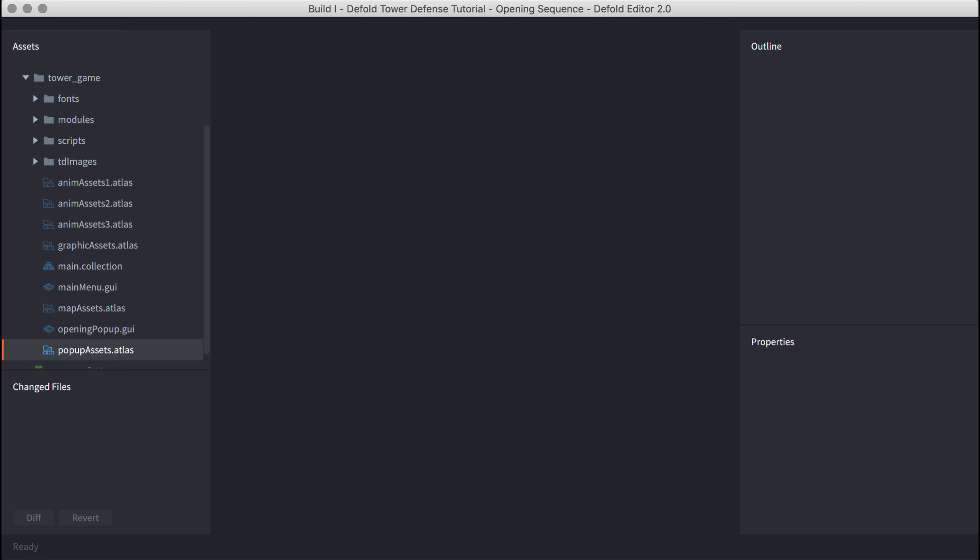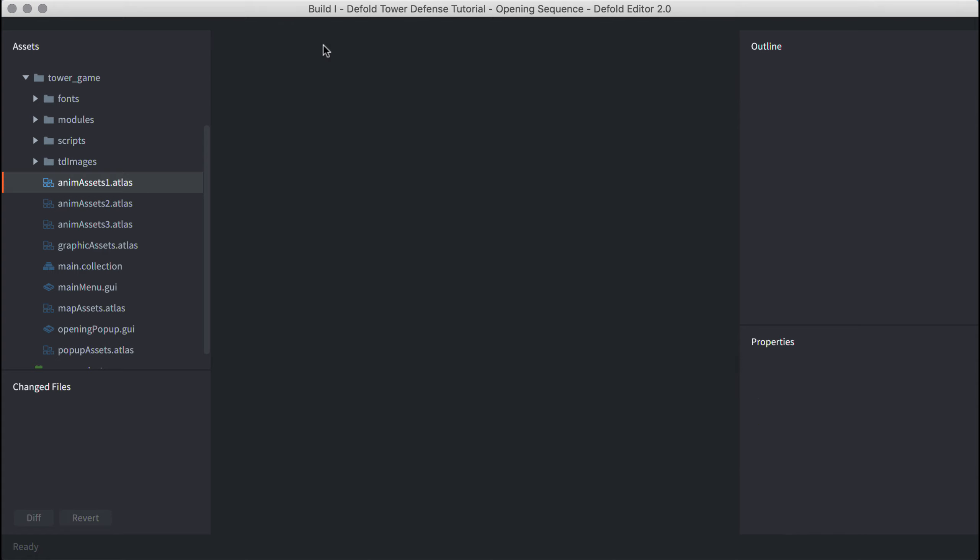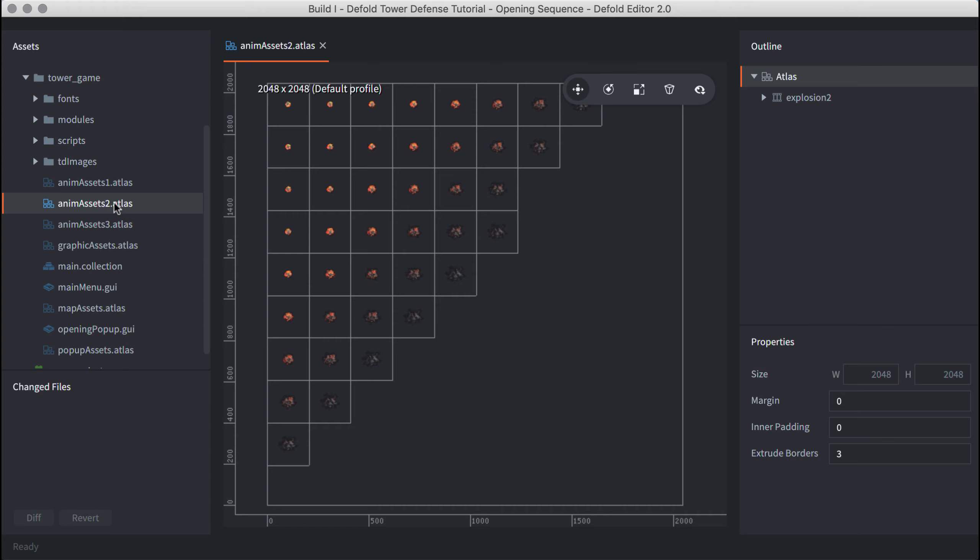Let's talk about the images required for this project. In the video notes, there's a link to a Google shared drive including a zip file for all images. You'll see a series of six individual subfolders, because there are six atlases we're going to build. I've aggregated the images across: anim assets one, two, and three; graphic assets; map assets; and pop-up assets. Within my default project, I've created a folder called 'tdimages' and dragged and dropped all image subfolders from the zip file into that project folder.